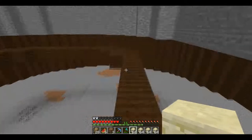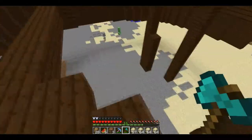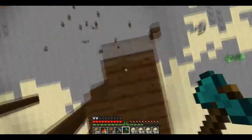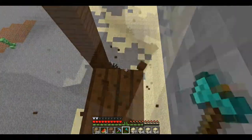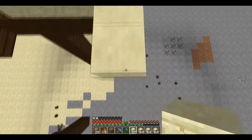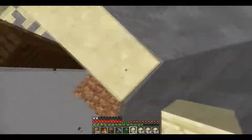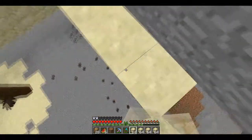Now we get to the actual fighting area for the gladiators. I like to make this part out of sandstone because real gladiator arenas do fight on sand, but sand doesn't float, so I had to use sandstone since this part is suspended off the ground a little bit. I also take the time to get rid of the wooden ring while I'm working on this, because we don't want to have to go get that later — might as well do all the annoying parts now.